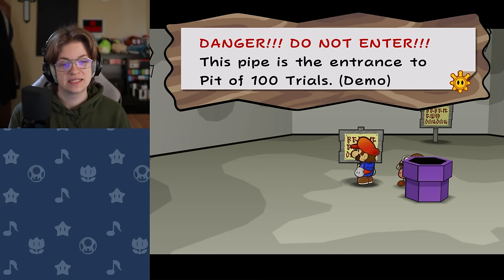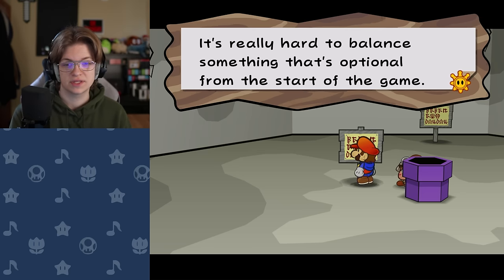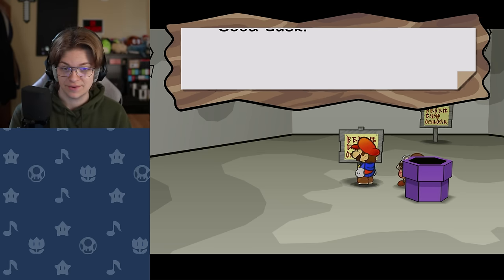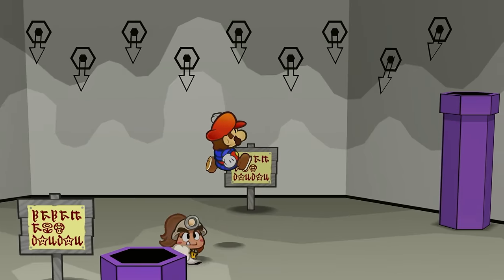The sign at the entrance reads: 'Danger, do not enter. This pit is the entrance to the Pit of 100 Trials demo. This is a completely different beast compared to your normal quest, so be very careful. Every enemy can be superguarded in the pit, even if it says otherwise. It's really hard to balance something optional from the start of the game, so I made it unfair anyway. Good luck. Note: this version of the pit is reused from an earlier version of Hero Mode. When Chapter 2 releases, it'll come with a brand new pit. For now, enjoy the chaos.'